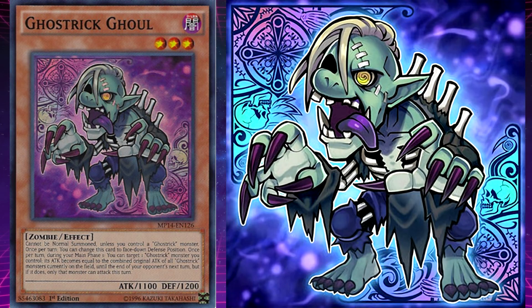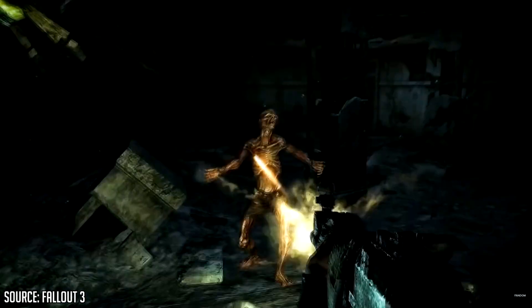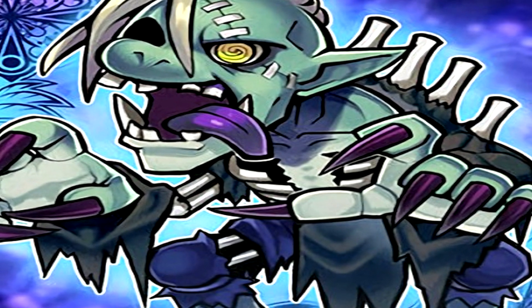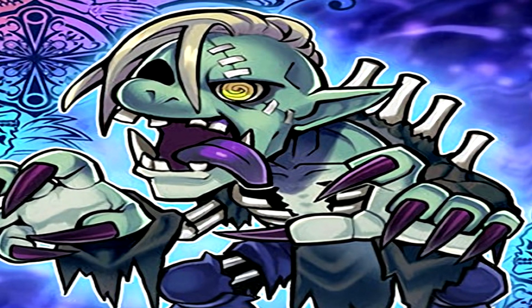Ghost Trick Ghoul's unique effect is: once per turn during your main phase, you can target one Ghost Trick monster you control — its attack becomes equal to the combined original attack of all Ghost Trick monsters on the field until the end of your opponent's next turn, but only that monster can attack this turn. This monster is based on a ghoul, a creature from old Arabian tales — basically a sickly, human-looking monster that dwells in cemeteries, luring unsuspecting people to a quiet, secluded place to devour them.